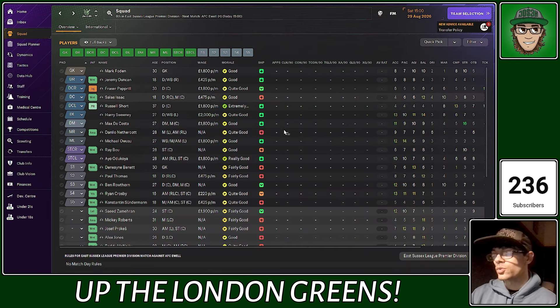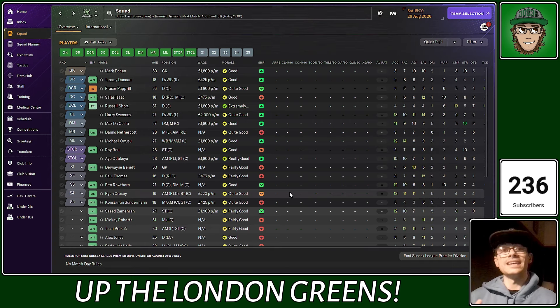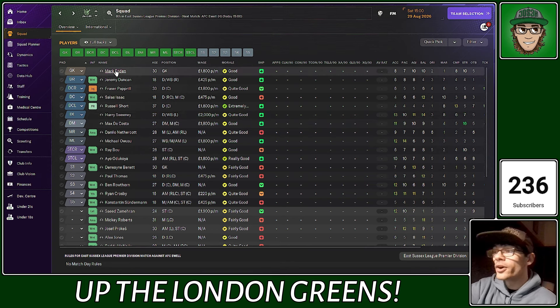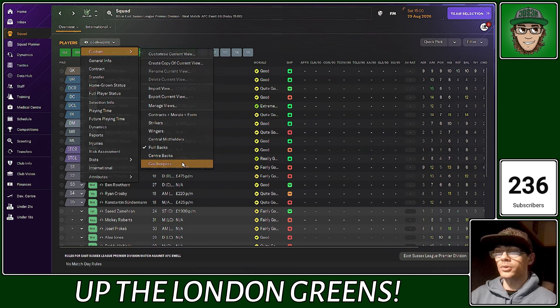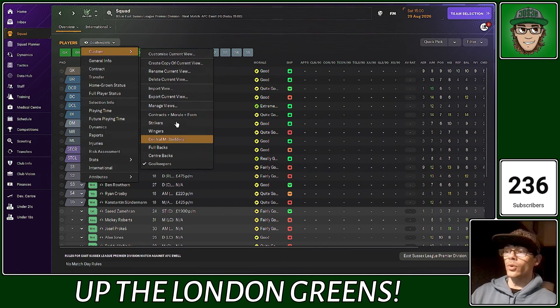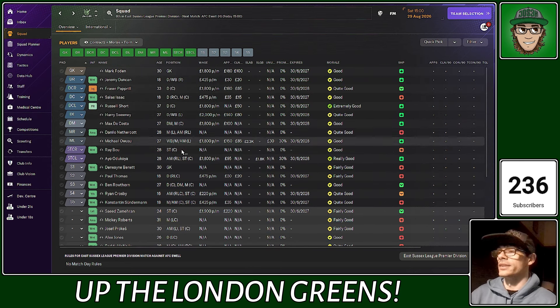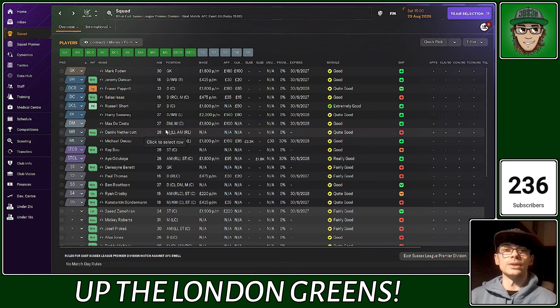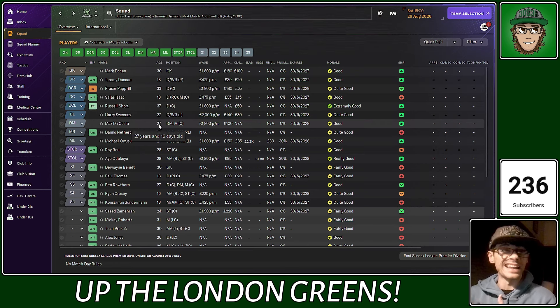The squad is more or less the same, not entirely - we have made a few signings. I've gone in and created views for all the players, and a contract, morale, and form view, so I can easily see how players are playing and their best stats for their best positions. I feel like I've been missing out on this in the last few seasons. I feel a little bit more confident and knowledgeable going into this season.